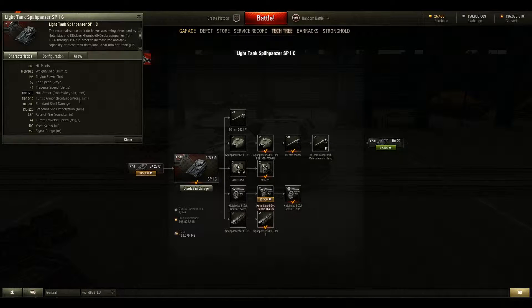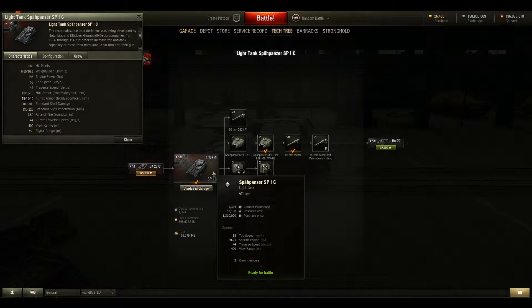Your armor — this is where it gets disappointing. It's 10mm all around, except for the front of the turret which is 15 millimeters. The Spare Panzer 1C is just not a good light tank. There are so many other good light tanks at Tier 7 that can easily outclass and outperform this thing.